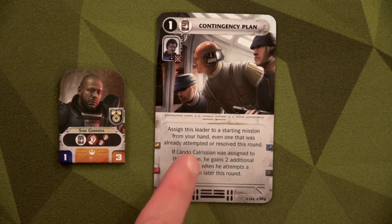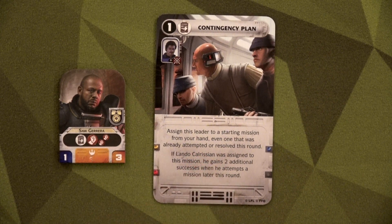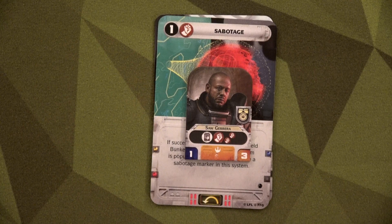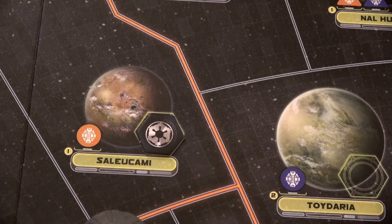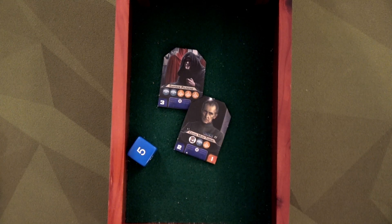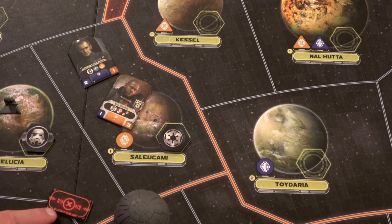With morale low after Obi-Wan's capture, we play Contingency Plan: assign this leader to a starting mission from your hand, even one already attempted this round. We're going to do another sabotage — in Salakami, since they just moved out. The Empire rolls a five and tries to oppose, but the two leaders they have left have no fist icons, which is great. General Moff Tarkin tries to stop it, but we roll one red and two green and just barely succeed. Thank you, Saw Gerrera.